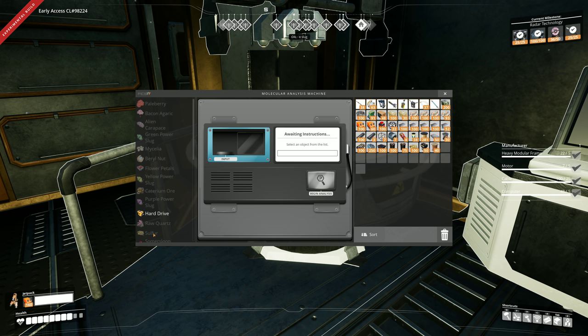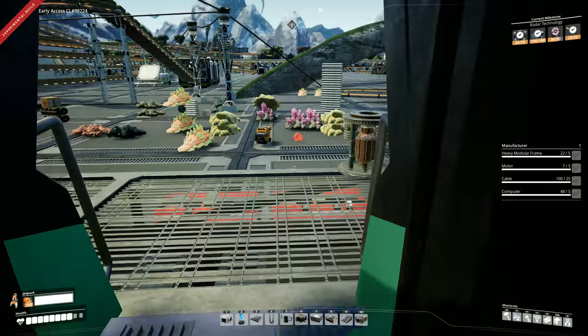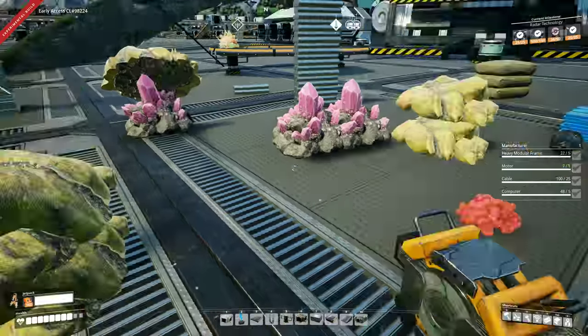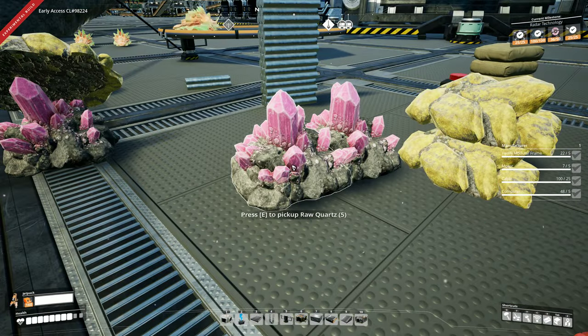You need to bring, I think it's 25 or 50 sulfur to the MAM and research that. I think it takes 15 or 20 minutes. Same thing with raw quartz - that'll open up some stuff. And then once you've opened up sulfur, you're able to make the Nobelisk, which opens up even more research. So you need to go mine some sulfur first. Here's some sulfur right here, and some quartz ore, which looks like this.